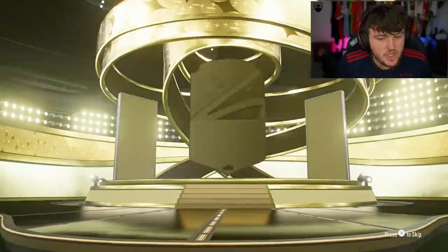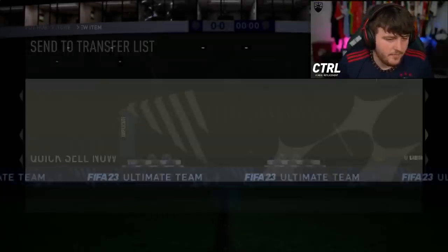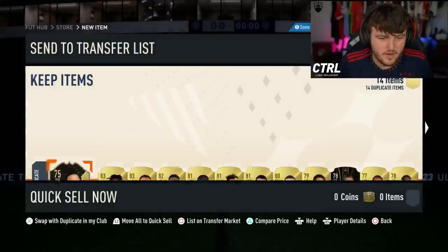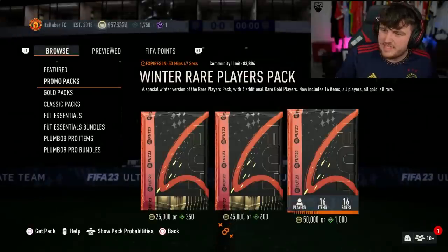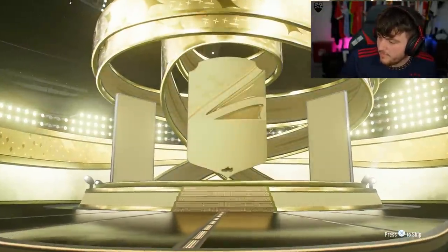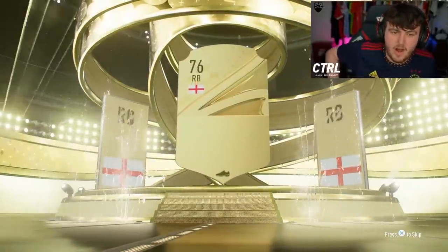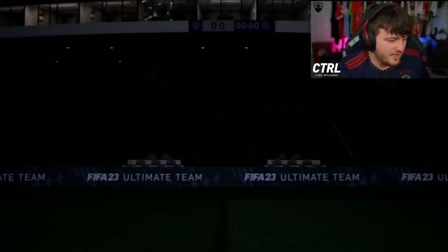We have two 50k packs left. Give me a Centurion, EA. Not even close. All right, one more pack left — we've got 96 pace guy again. One more pack left, give me a Centurion. Just a Brazil Centurion camp. No, maybe not. Brilliant. Right back — it's not Trent, it's Trippier. Fair enough. Not looking good at all.